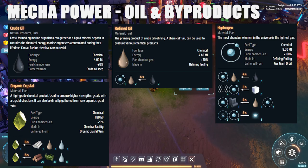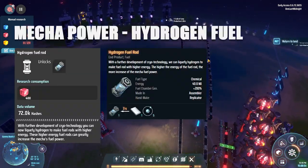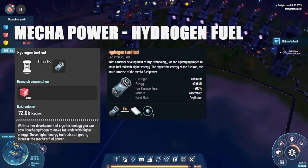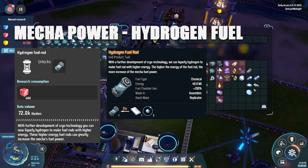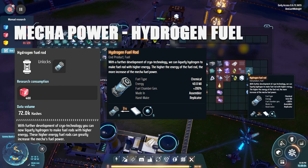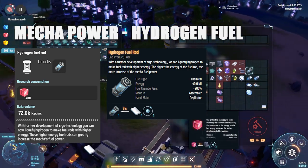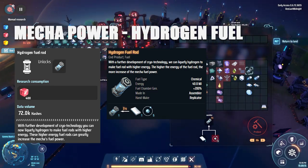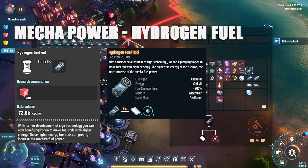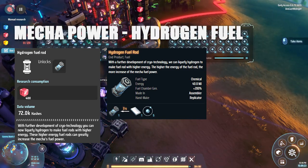The best usage for those byproducts is to use them in the next stage: the hydrogen fuel rod. You'll need to research the hydrogen fuel rod unlock, then you can make hydrogen fuel rods using hydrogen and titanium ingots — titanium ingots are a whole different story covered in a different video. The energy in a hydrogen fuel rod is 40 megajoules, which is significant, and they stack to 30 units. While 30 sounds small, since they house so much energy they'll last for a very long time.